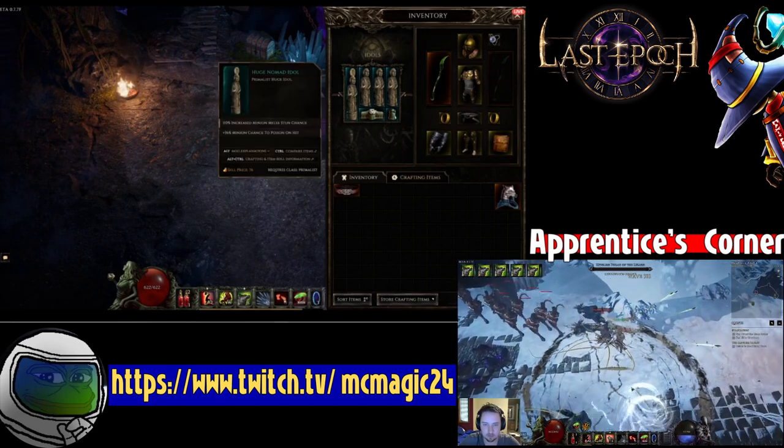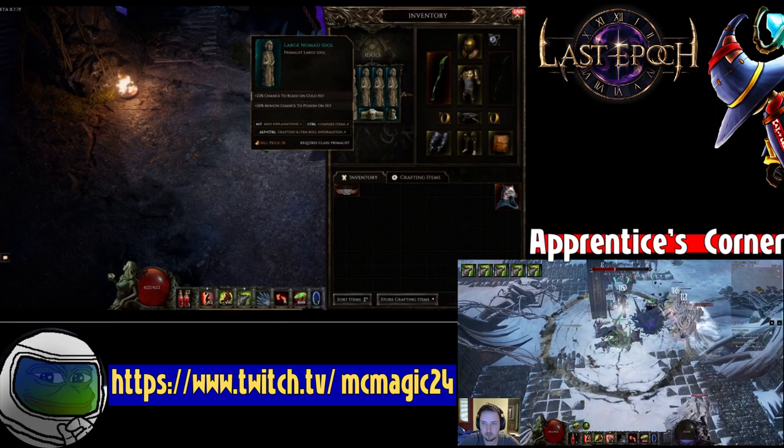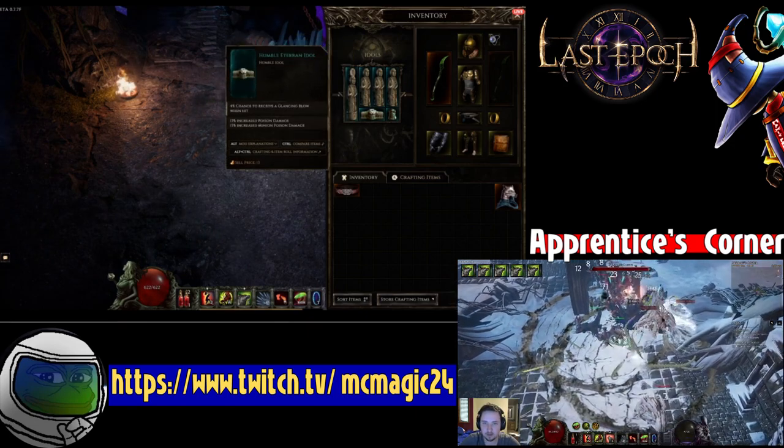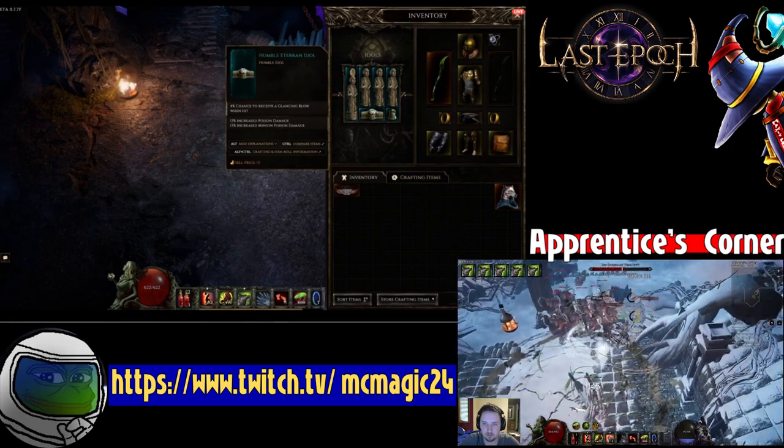For idols, basically just go for full minion chance to poison on hit. Then some minion poison affixes, and one idol helped cap my glancing blow at 100%.